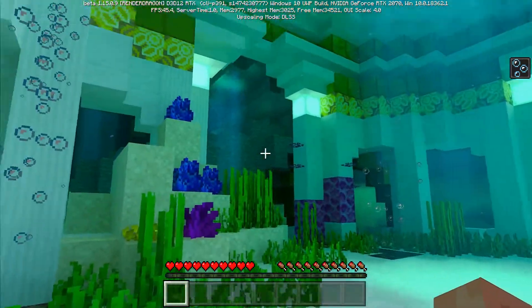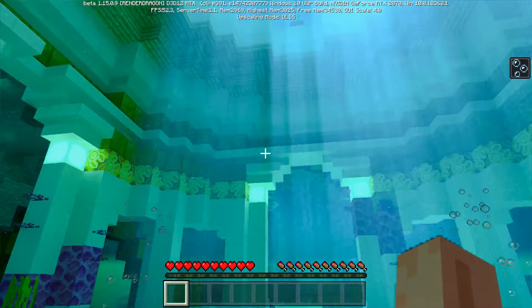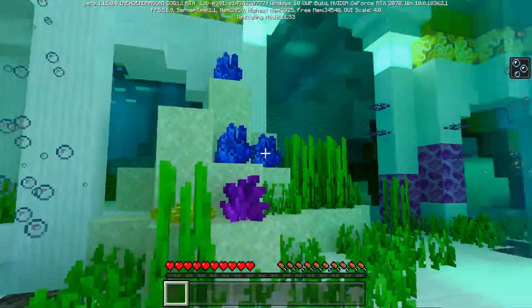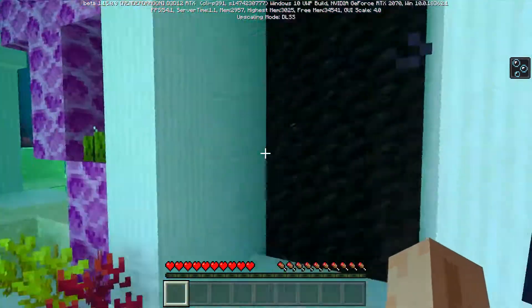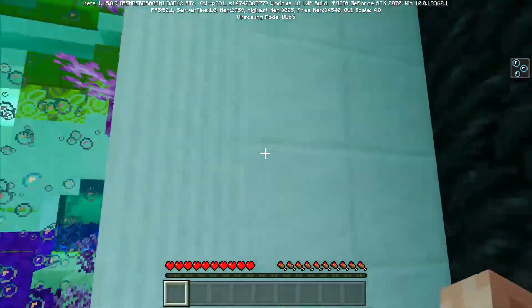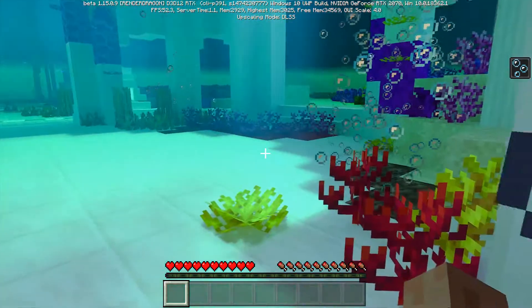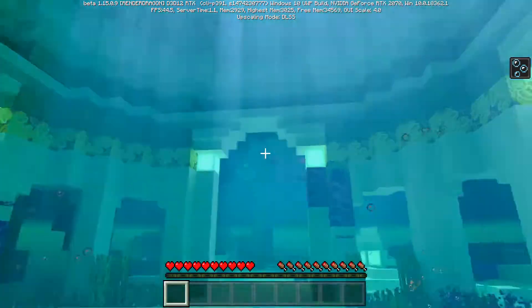Let's talk about our first Minecraft RTX map — this is called Aquatic Adventure. This is why I'm playing this one, because I just really want to start playing some RTX content, it's really fun. I'm sorry about this dialogue at the top of the screen, you can't actually get rid of it, it's really annoying.